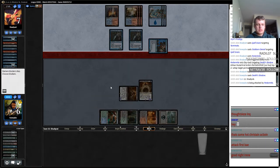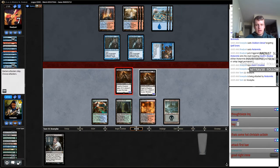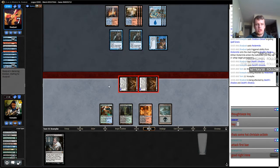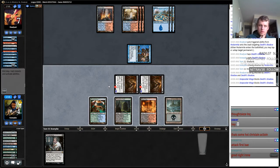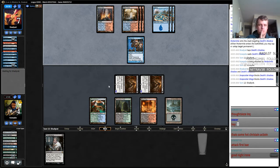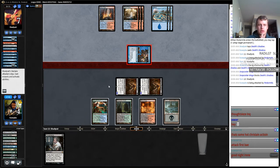A lot of draws we lose to. Okay, he's coming in the air. We can't cast that Thoughtseize — he's got to block both of these, so we're not winning by not attacking. So we just double chump and kind of hope he misses on a draw step. The only reason he's in this game is because we made a mistake.